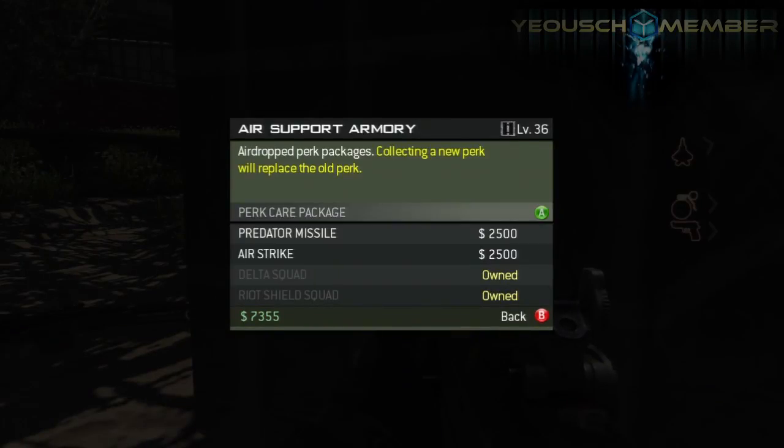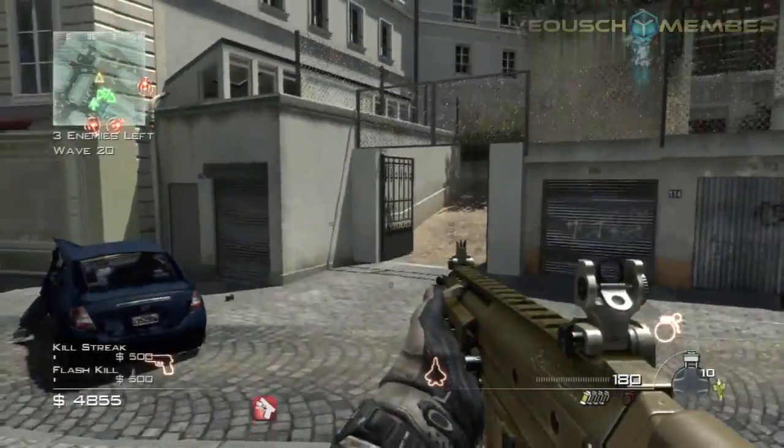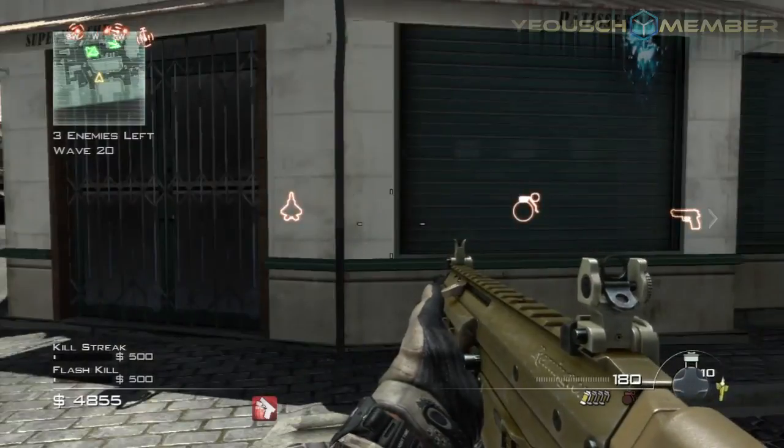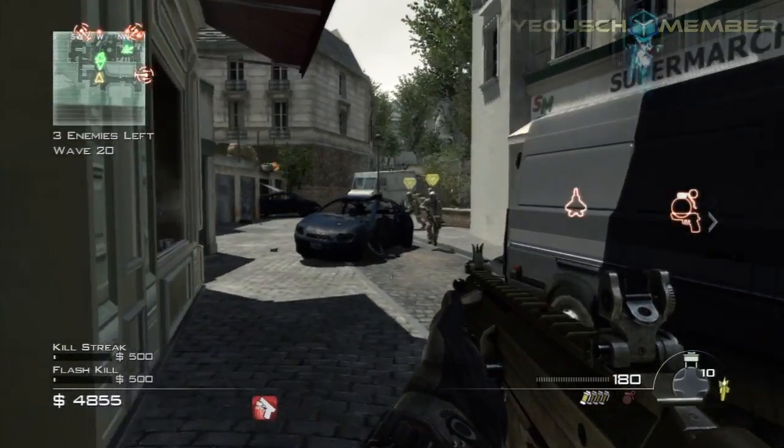What you want to do is come here and get a Predator missile. As you can see there's 3 juggernauts on the way. What you want to do is run down to this bottom corner — you want to be there because they'll spawn up there.